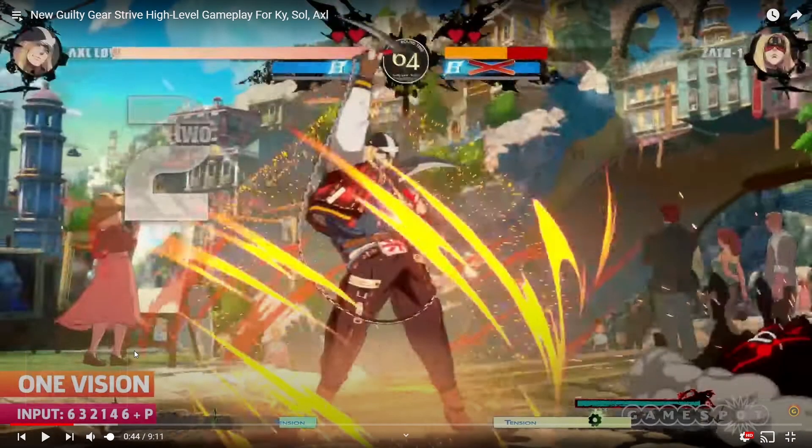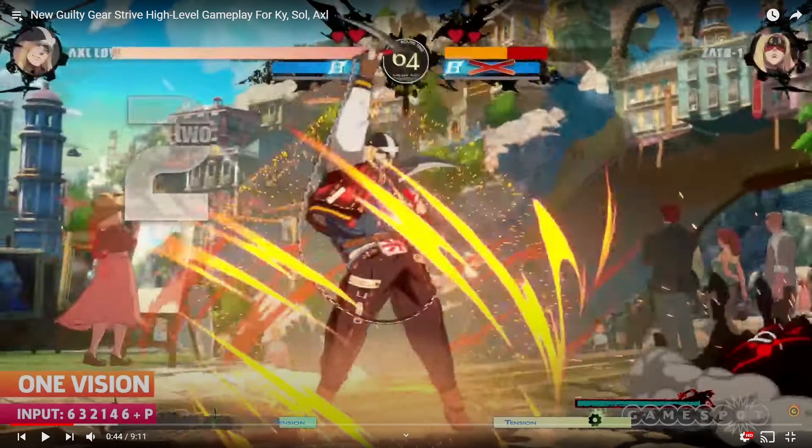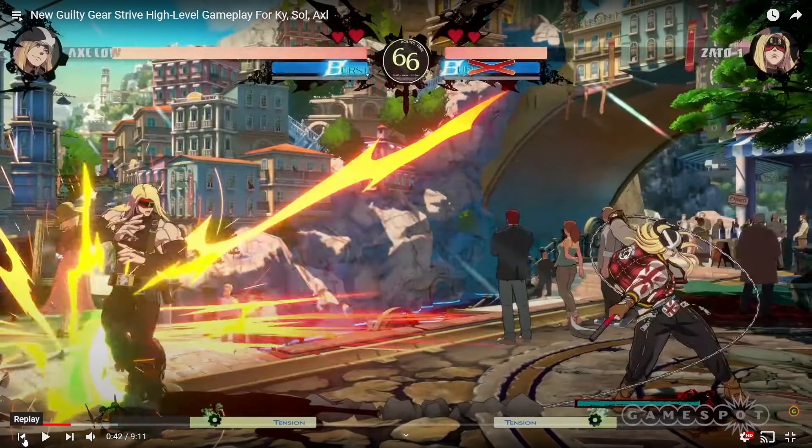Let's fast forward to his new ability right here — it's called One Vision. The input is 6-3-2-1-4-6, so that's basically a quarter circle back to forward. The only thing I can compare it to is Chip's Zanzei Rogan — it's like that motion, quarter circle back forward. Let's go ahead and take a look at it.